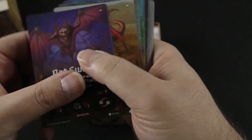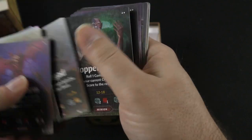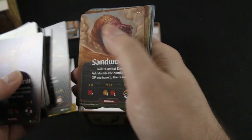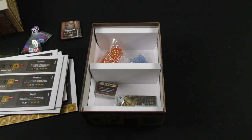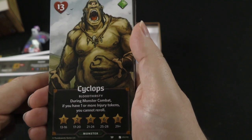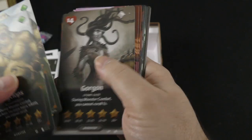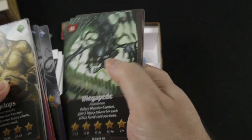Here are some minions — Bat Swarm, looks nasty. And some of the big cards are monsters: we've got our Cyclops, Bloodthirsty Cyclops, Gorgon, Griffin, Hydra, Leviathan, Megapede.